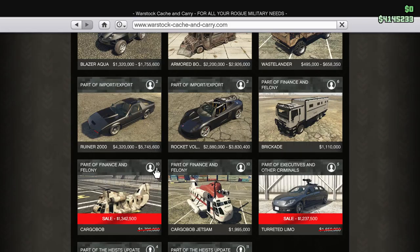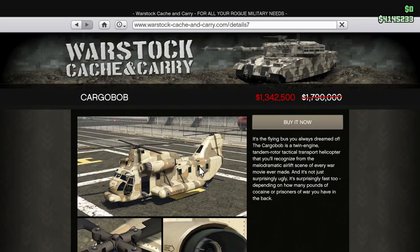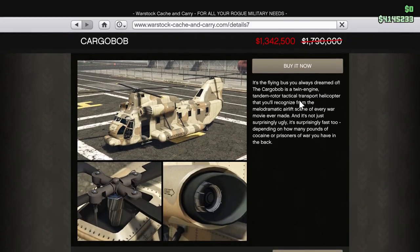Part of the Finance and Felony update, it holds 10 people — excellent. It is the flying bus you always dreamed of. The Cargo Bob is a twin-engine tandem rotor tactical transport helicopter that you'll recognize from the melodramatic airlift scene of every war movie ever made. It's not just surprisingly ugly, it's surprisingly fast too, depending on how many pounds of cargo you have in the back. At 1.3 million on sale — normally it's almost 1.8 million, so you save a decent amount.